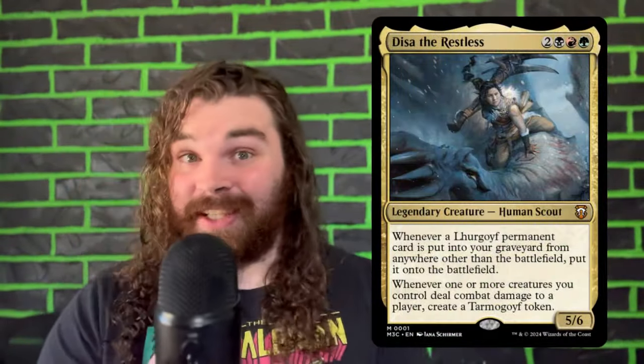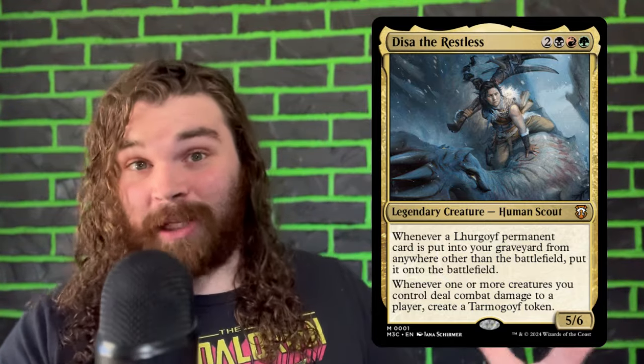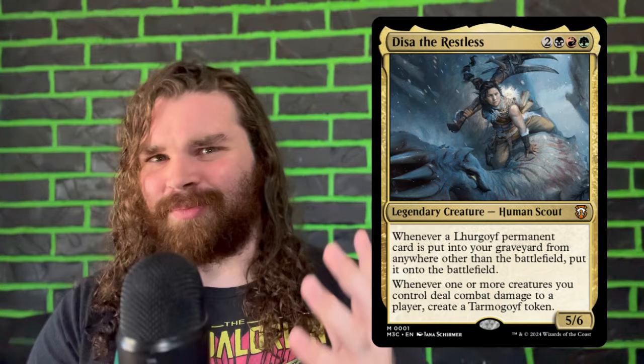Coming in at number 3, we have Deesa. This is a new Jund commander that's really broken if taken in the reanimator strategy route. First of all, she makes massive tokens and incentivizes us to hit all three of our opponents every single turn. So including stuff like Grim Hireling and Professional Facebreaker are already great options in this deck. Whenever you have a commander that rewards you for playing powerful cards, it just makes the commander better.